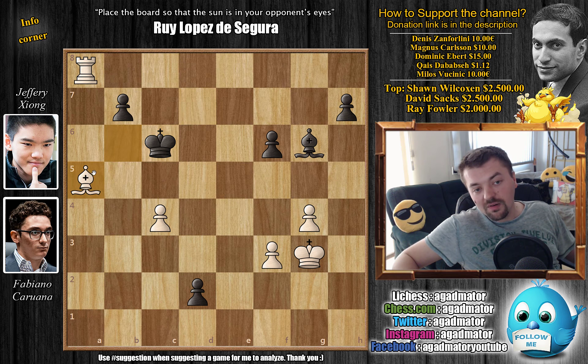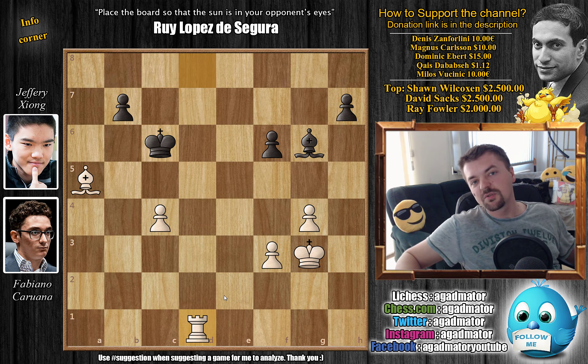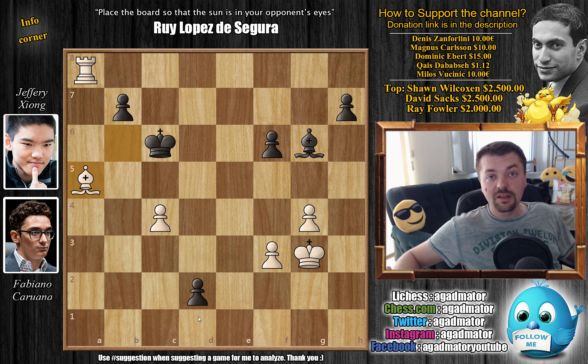But here Caruana just said no thank you — he played bishop to a5, and now the pawn on c4 and the bishop create a wall against the black king, so you can no longer harass the bishop. Whatever you do, it will just end in a win. Now if you promote to a queen, you don't have a check to pick up the queen immediately, but now you get rook checks, and when the king moves, you pick up the queen. It's pretty much the same idea. It's a wonderful move, this bishop to a5 — the final nail in the coffin — where you allow black to have a queen on the board and even then he won't lose it immediately, but everything is precisely calculated. It was in this position after bishop to a5 that Jeffrey Xiong resigned the game, giving Fabiano Caruana his first victory in a long time.